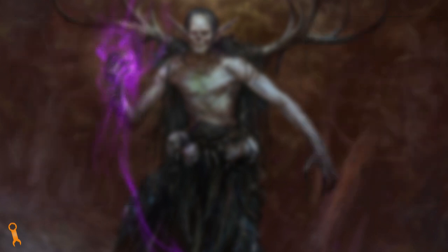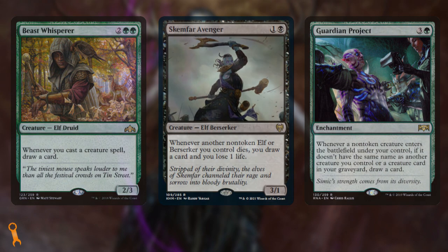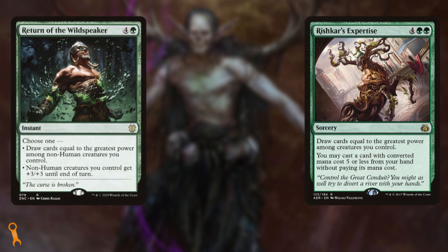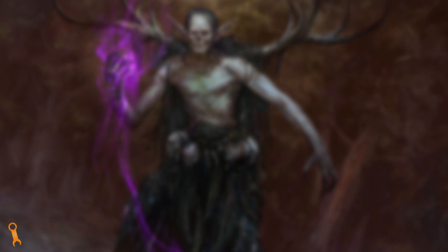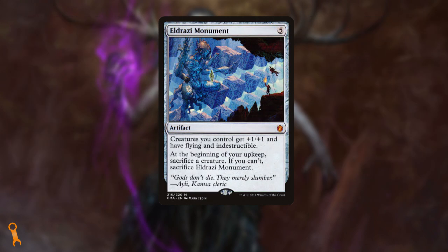For card draw, we'd want a pivot based on our build. If we're going tribal go-wide, we'd want Beast Whisperer, Skemfar Avenger, and Guardian Project — these help us draw cards when we cast creatures or when our elves die, keeping up the advantage engines. For our go-tall strategy, we can include Return of the Wildspeaker and Rishkar's Expertise, both ways to take advantage of our commander getting pretty swole. Both builds would absolutely love Skullclamp — no easier way to turn those 1/1 tokens into tons of card advantage. There are also some cards we'll want regardless of our build to help protect our creatures: Heroic Intervention, Golgari Charm, and maybe even Wrap in Vigor are all ways we can shrug off a board wipe. I'd also want to include Eldrazi Monument as a must-have regardless of the build path — we can make an absurd number of creatures, so sacrificing one every turn to make our army unstoppable is a small price to pay.